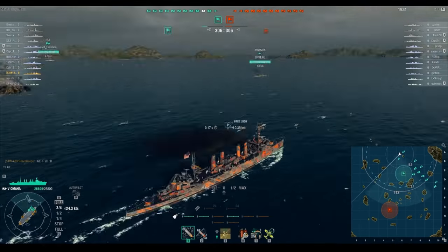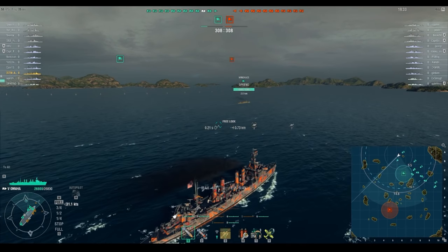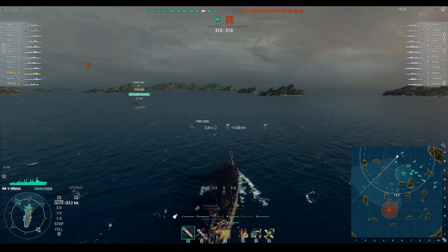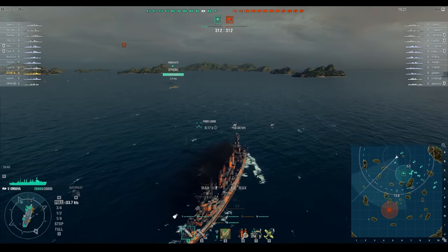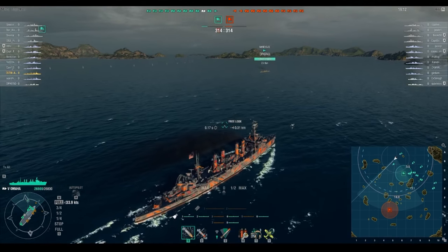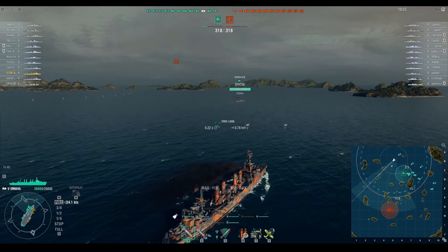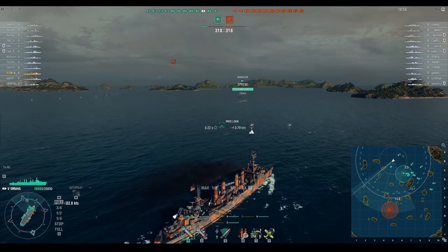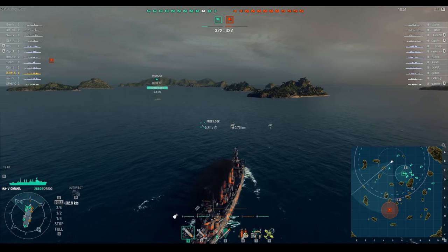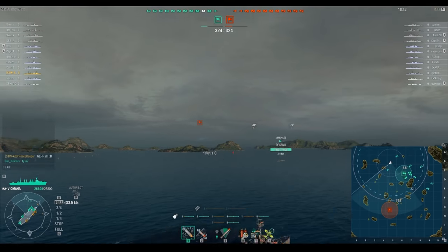This is a standard battle, so we've got two caps and the goal is to capture their base. We are on the north side. Our team is weighted to the north side, so we're going to go there. I generally like to play around in these islands up in the BC2 line area — it's the least favorite area for most ships to go, so you generally don't run into a lot of battleships running up there, especially in a standard battle where there's no real reason to go there. Our whole team is heading right into our cap, so we don't want to get too far ahead.